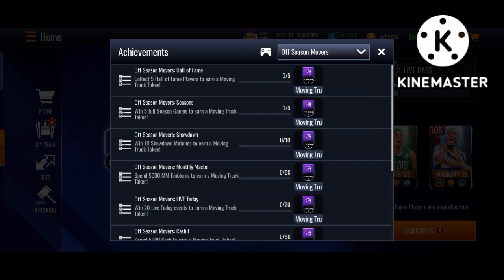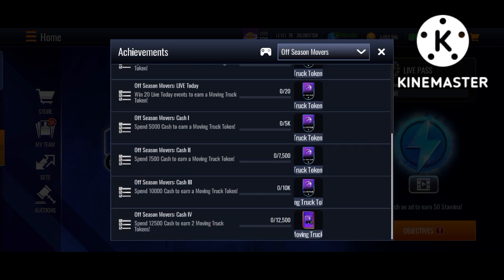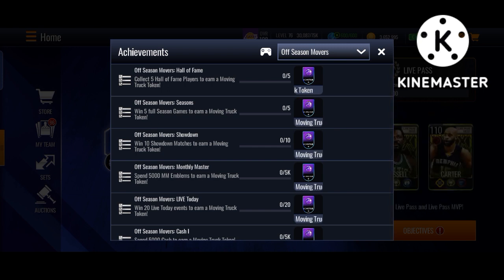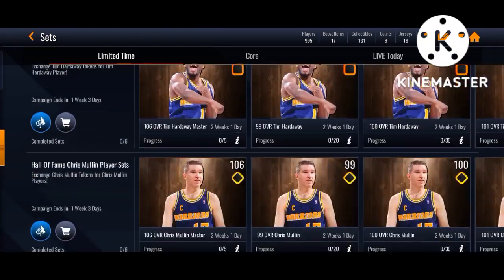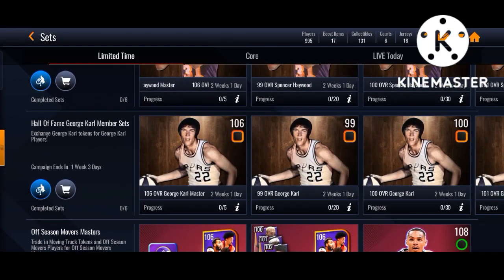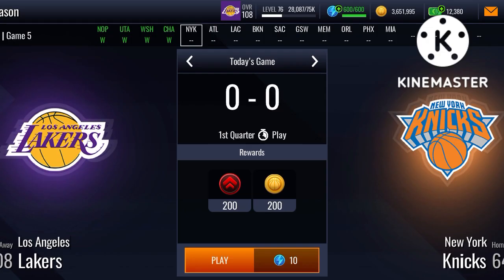Here are the five steps you need to do to get a Master for free. Step 1 is to collect 5 Hall of Fame players to get a token. Let's move to that promo — click on the Sets. You can get those 5-99 players to get that one token from here, and your Step 1 will be completed.